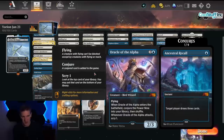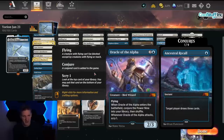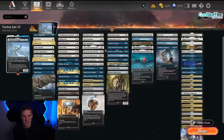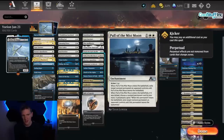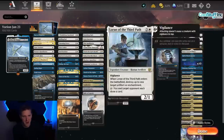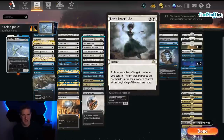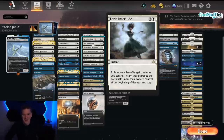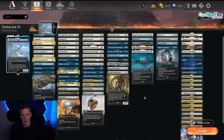Oracle of the Alpha came out in September — this one definitely goes in your deck to just pack your deck with power nine, absolutely 100%. Pull of the Mist Moon is basically an Oblivion Ring or Banishing Light type effect that turns another card in your hand into a Banishing Light type effect — another alchemy card. And then Eerie Interlude blinks your whole board and brings it back, and if that board includes Yorian when it returns, you get another trigger to do more.